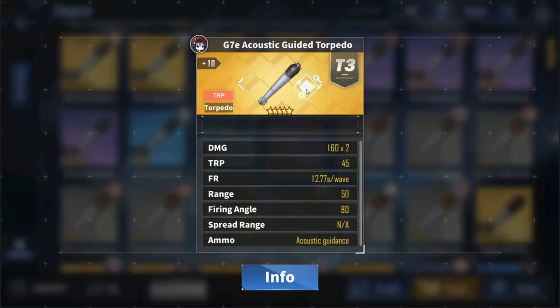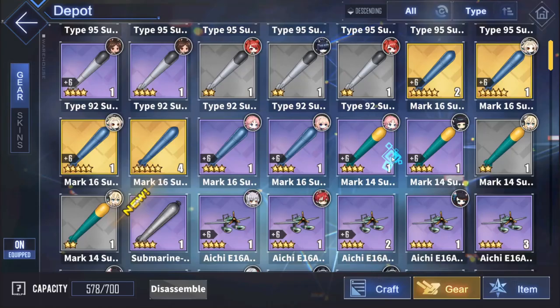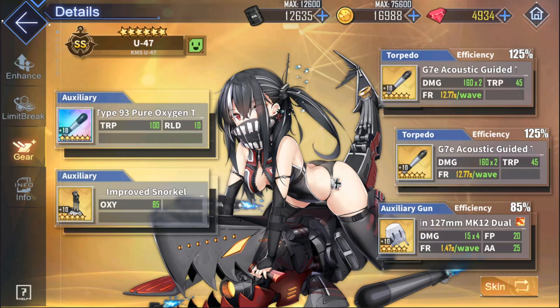For purple torpedoes, you can use any purple torpedo you feel like because the DPS is relatively the same. The exceptions are the Mark 14 and the 550mm — their DPS is far lower than other torpedoes, so you want to avoid these. For your secondary gun slot, besides I-13 using a seaplane and Surcouf using her special CA gun, you're going to equip your sub with the best DD gun you have available. However, your sub only uses its gun briefly after surfacing before retreating, so prioritize putting your best DD guns on your ships first, then throw extras on your subs.